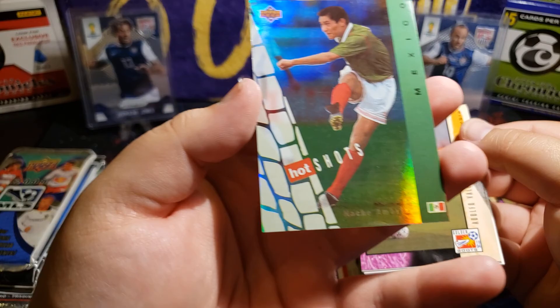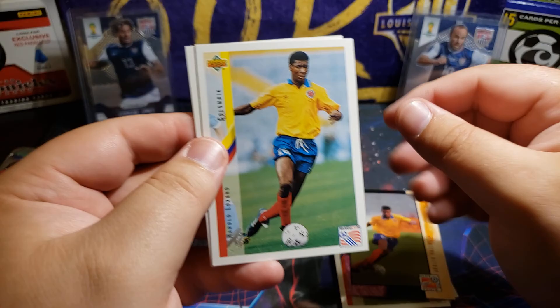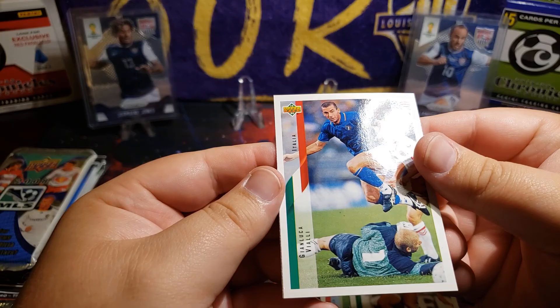Maybe got another one of those cool looking cards. Nacho Ambriz from Mexico. And here we go, another Colombian - Adolfo Valencia again. And Colombian again - Harold Lozano. Ireland - David Kelly. And Italian.